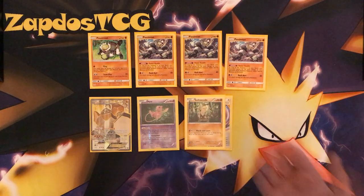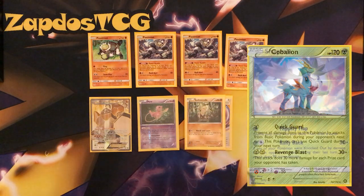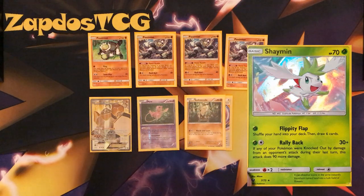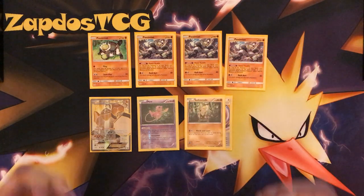Other tech cards you might include that are fun: Cobalion. If you're falling behind in prize cards and the opponent only needs to take one more prize card, you can use that Cobalion — I believe it's from the Steam Siege set. The Cobalion works really well with Counter Energy. Same goes for Shaymin — the one with Flippity Flap from Shining Legends — which can also deal a chunk of damage with Counter Energy.